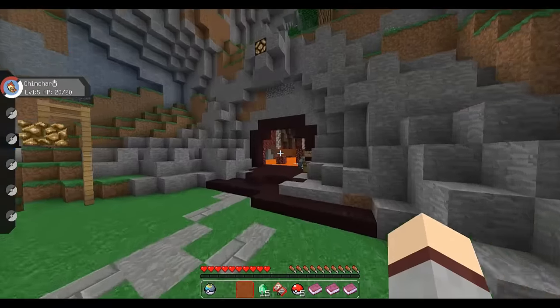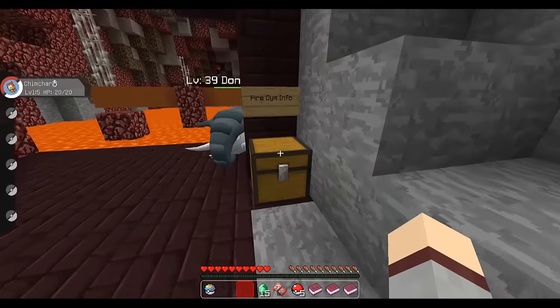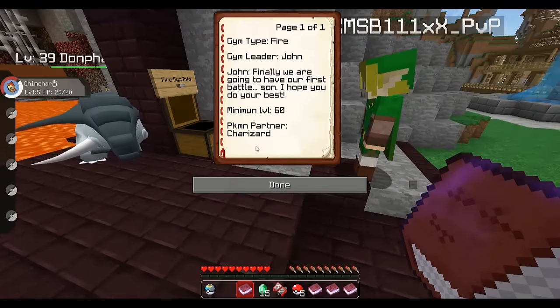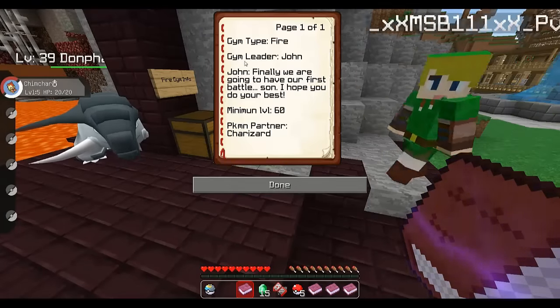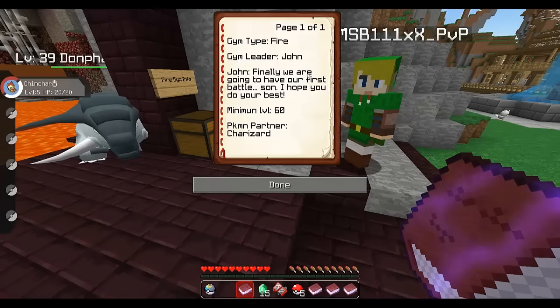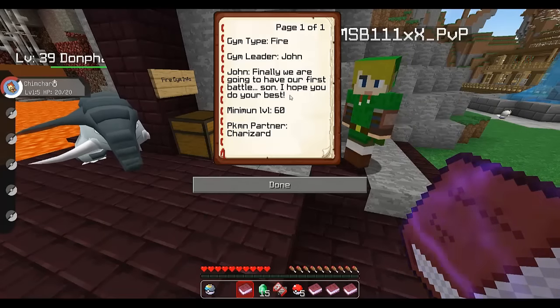There's Team Rocket, there are Team Rocket trainers — it's really well made! So we'll need a key there. That big building over there looks like the Fire-type gym because there's lava, but that's the fifth gym so we won't go there yet. Let's check — it says "Fire type arena", and John is the champion of this arena. Minimum level 60, Pokémon partner Lizard. We'd need to XP a lot.